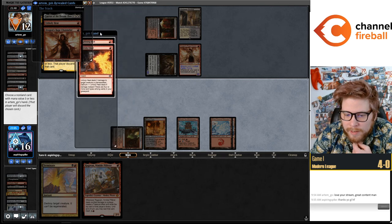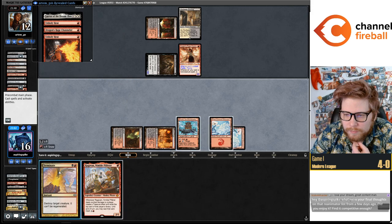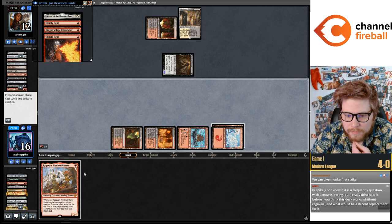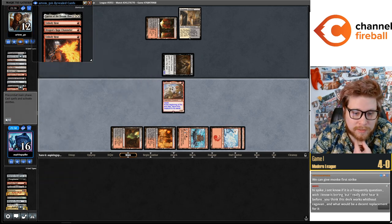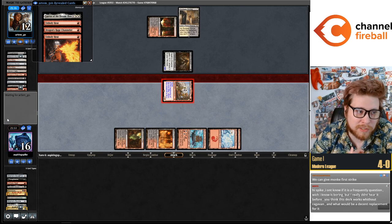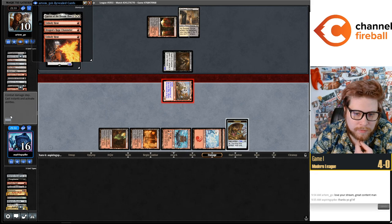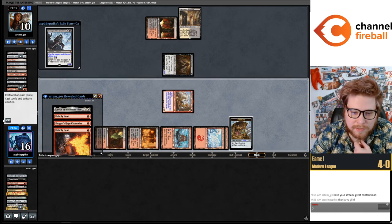I was right — taking the Bolts. Terminate and then just try to get my dash value in. They just have so many one-mana spells we could cast here — I think I want to get this hit in. Then they have a 3/3 to block the 2/1 — first strike doesn't matter. I'm just one mana short of casting the Scourge. Brutal.